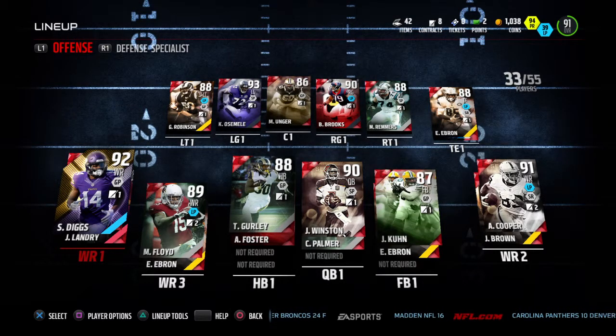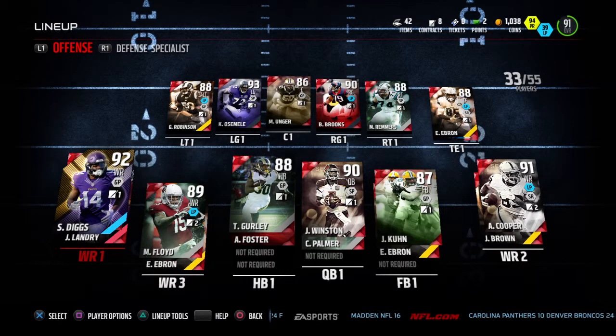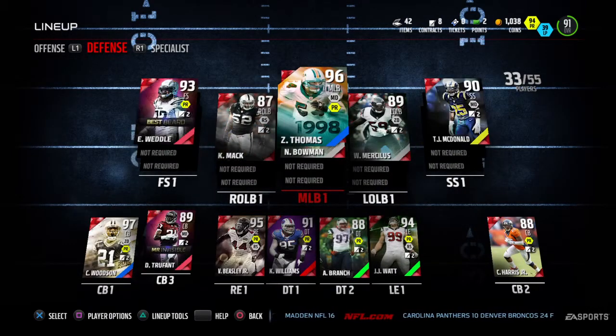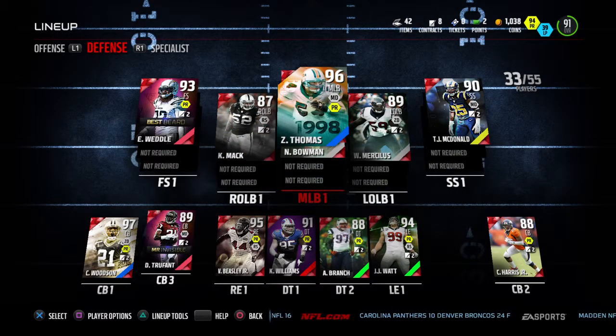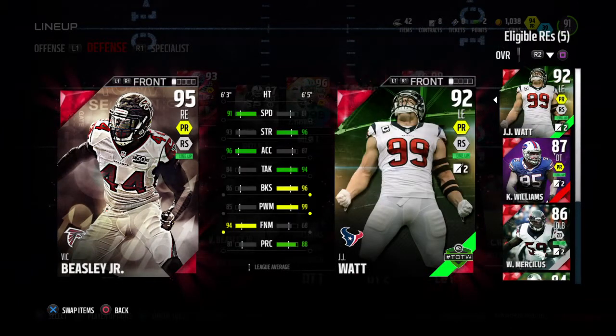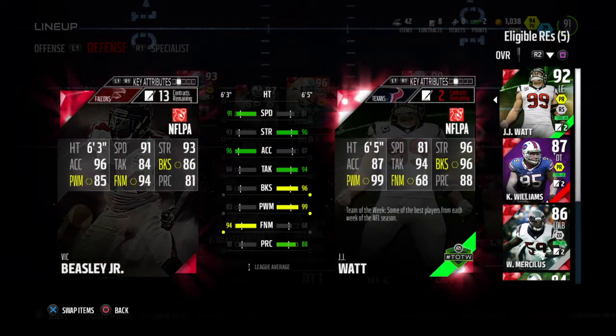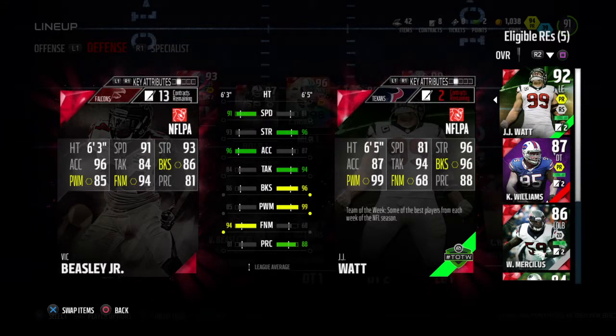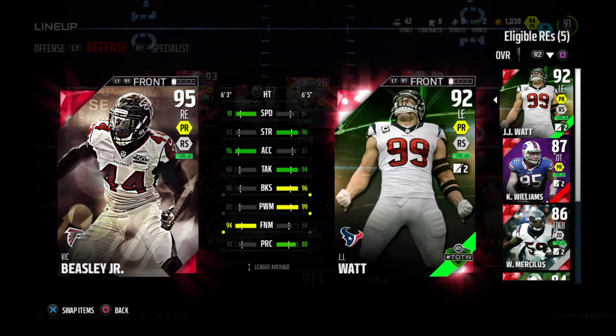Now that we're done with the offense, let's switch over to our savage defense. I've been doing sets all week. We got 96 overall Zach Thomas and 97 overall Charles Woodson — this is what you get for finishing Journey 3. And I also got J.J. Watt. Look at the stats: 91 speed, 93 strength, 96 acceleration, 84 tackle, 86 block shedding, 85 power move, 94 finesse move, and 81 precision. These two on the outside — you do not go anywhere.